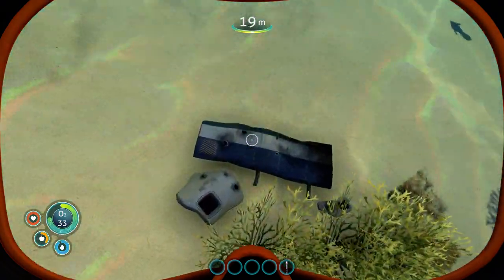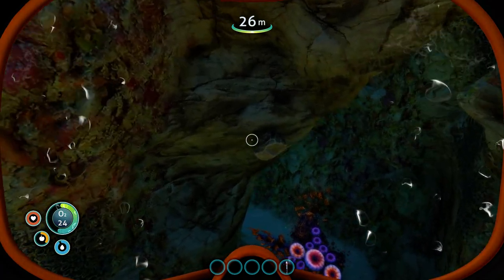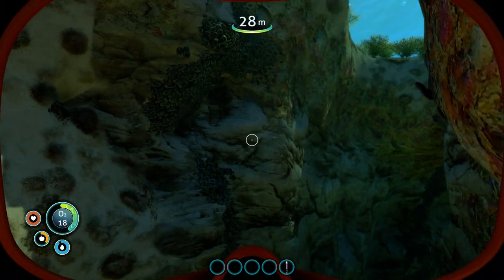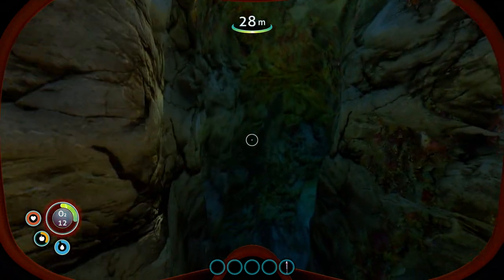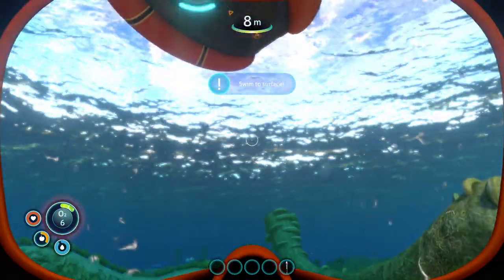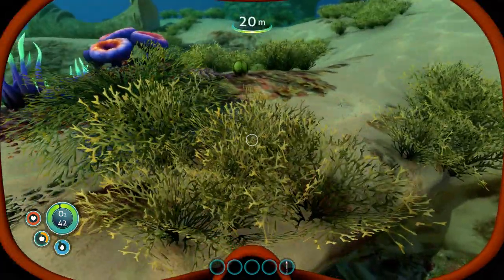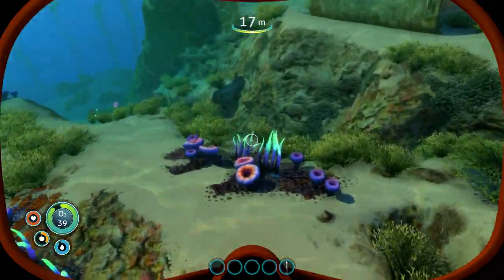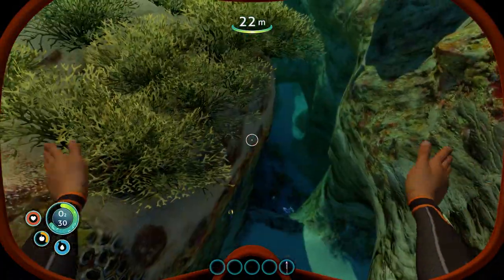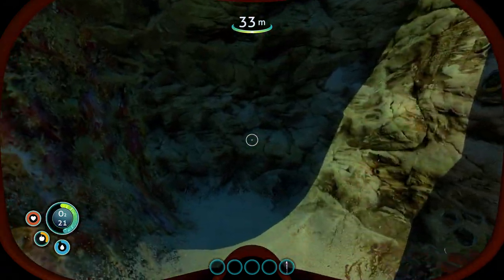There's some metal salvage. Break a limestone stone outcrop — that gave me titanium. At the bottom left you can see my oxygen meter, my health meter, my hunger meter, and my thirst meter. There are the acid mushrooms — I need a couple for a battery. I also need copper. O2 is dropping pretty fast.